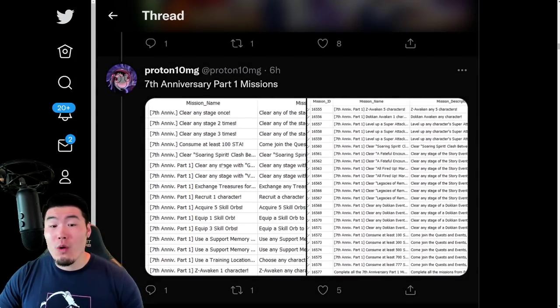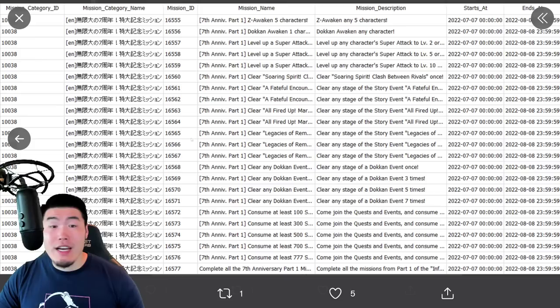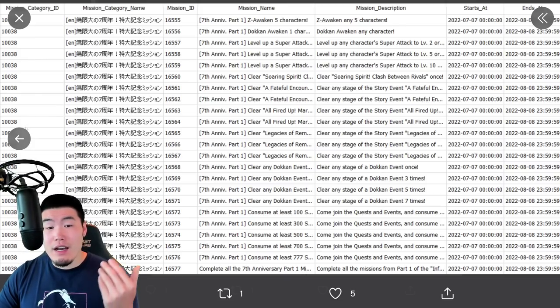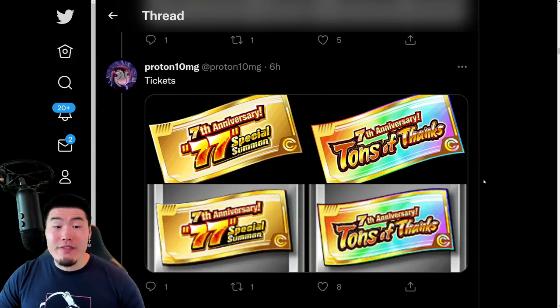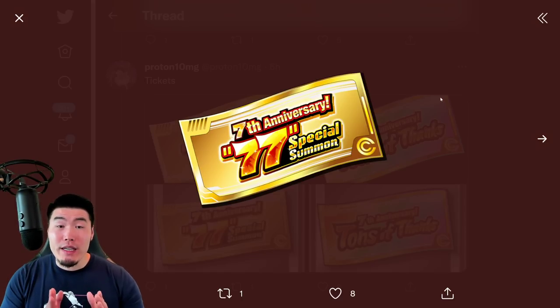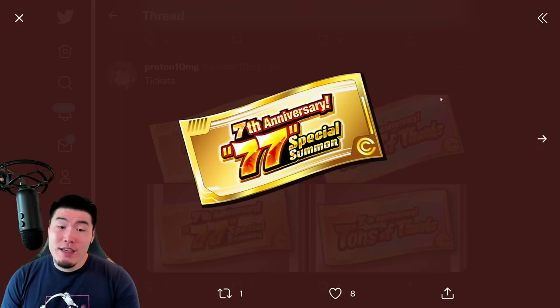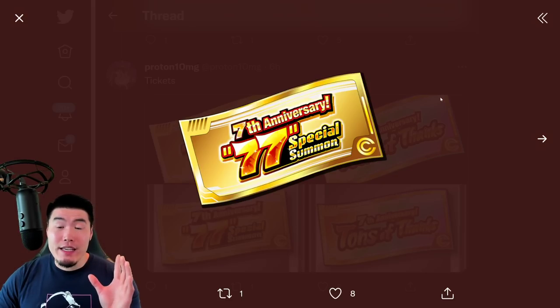From there, there are some missions for part 1 of the anniversary. I'm not going to go through all of them, but pretty standard stuff — clear a mission X number of times, Z Awaken, Dokken Awaken, clear stages, all that stuff. After that, we have some tickets. This is the special 77 summon ticket, which we can collect starting from part 1 of the anniversary until part 3. Once we collect all the tickets, we can perform a free multi for 3 guaranteed LRs, which is pretty exciting. I will definitely be breaking that down in a separate video.